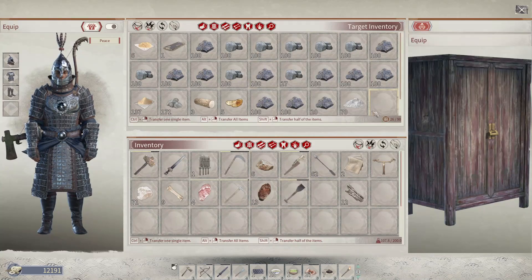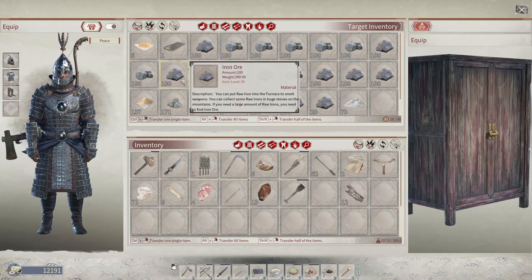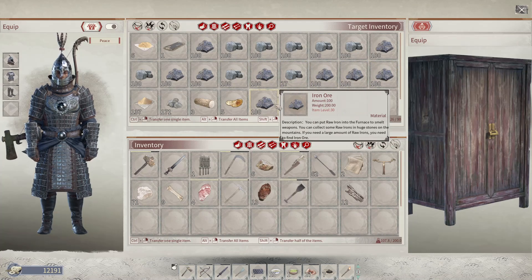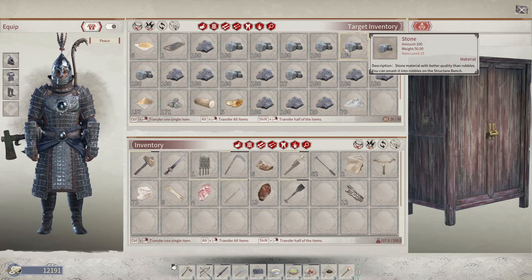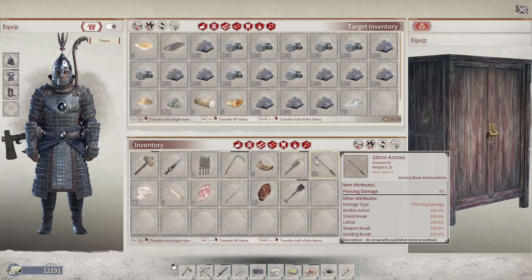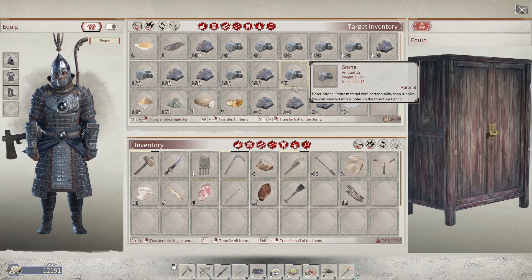All this is fresh. We pulled out 920 iron, and 727 stone.